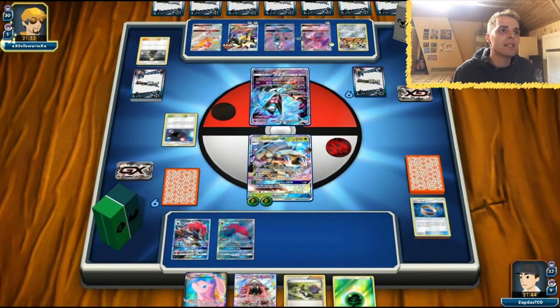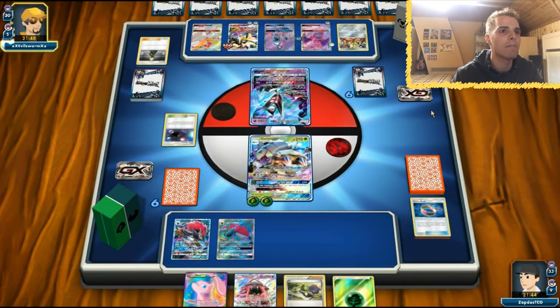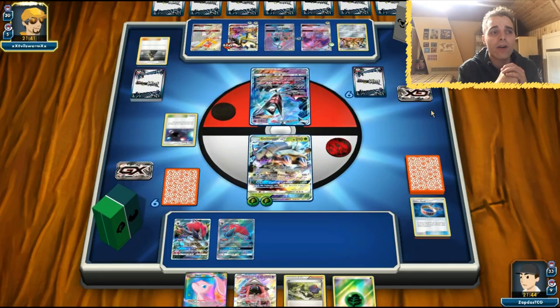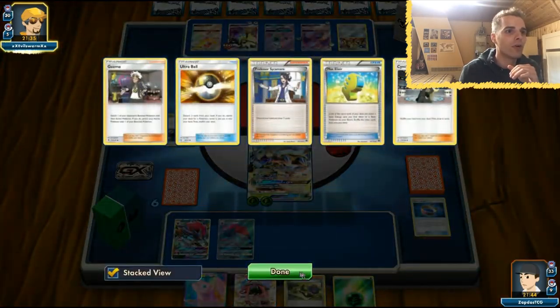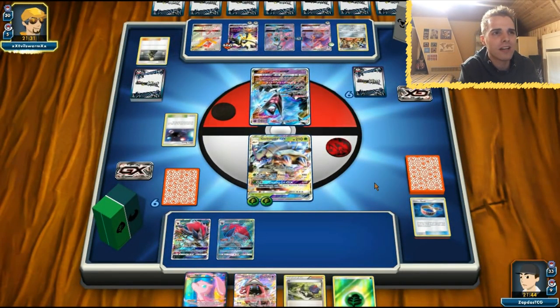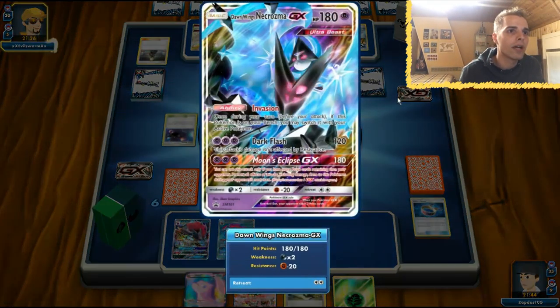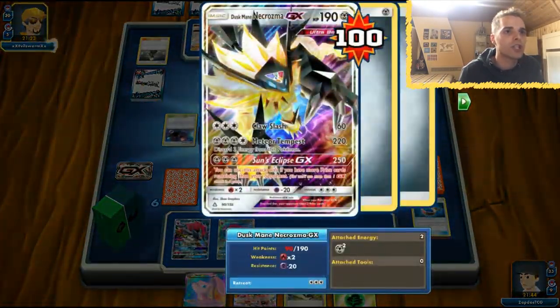He will get the first knockout, which means he'll need four Energy — so Sol's Eclipse GX won't matter. We have Golisopod GX at 210 HP — it could get one-shot if he has Max Elixir, an attachment, and a Float Stone. He's already used one Max Elixir. If he has a heavy Sycamore, things could turn out nasty. But Zoroark one-shots this, Mew one-shots that, and Golisopod one-shots the other — we have all our prize targets mapped out.